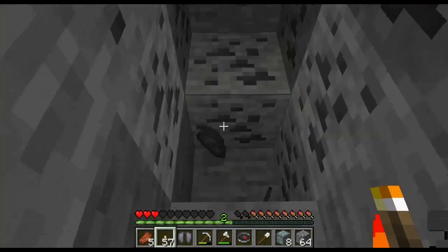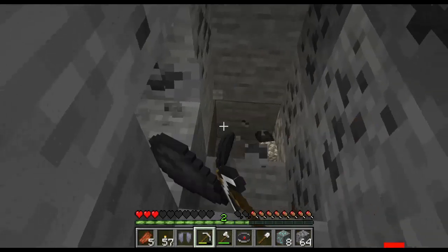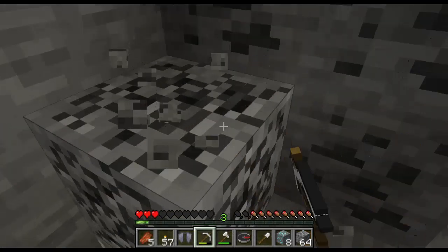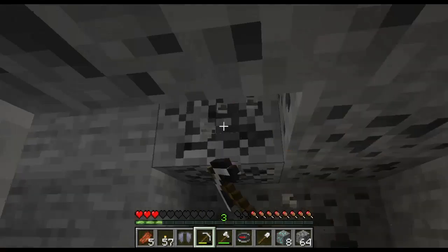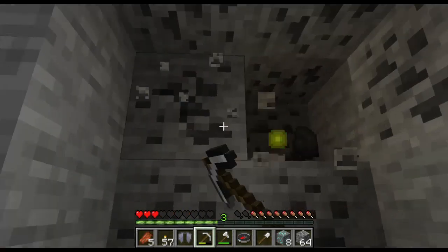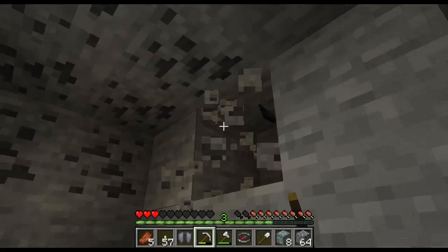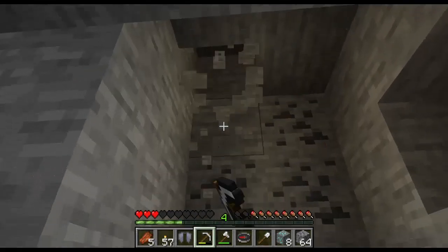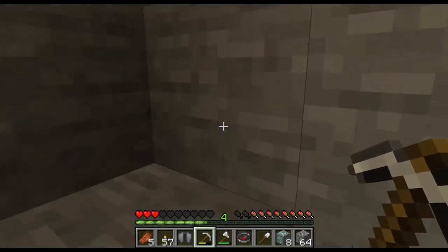Let's put some torches around. We've got some coal. I love coal — you can use coal to make something cool, such as in the furnace. You can also use it to light fire in the furnace, and yeah, some really cool stuff. Don't see coal as unimportant or irrelevant — it can be very useful in Minecraft.